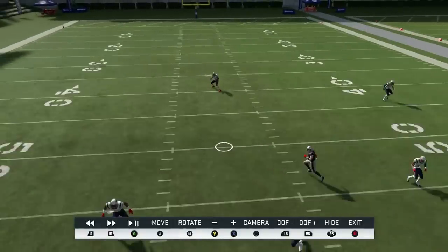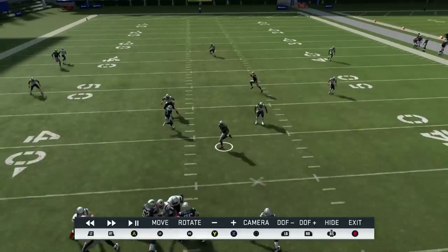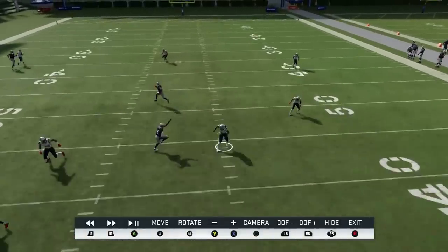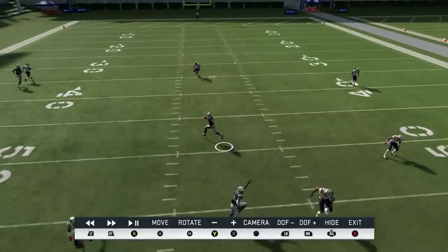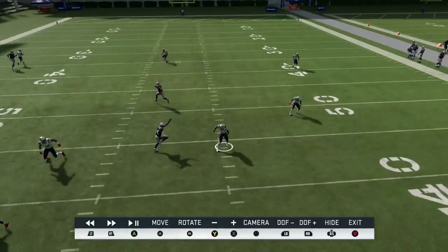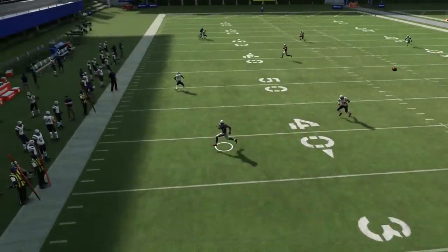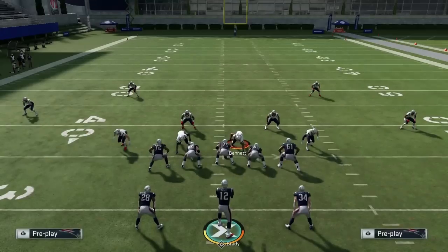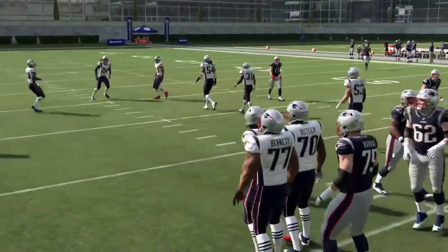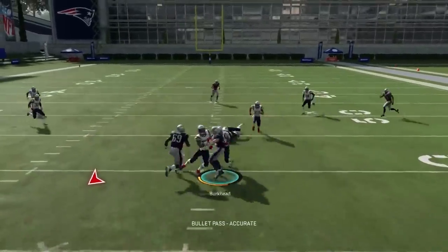That ball is going to be usered - if it's not usered, throw it. If it is usered, check down to one of the check-downs. That's why you'll almost always see me put drags on the field or short routes - you're basically reading down the field, reading their user. If their user is here you've got two guys going into this sensitive area. If this guy is usering him, you check it here and run for 10 yards. Whereas if this guy is usering, you throw it to this guy or the drag.